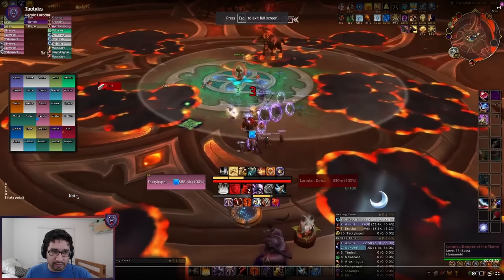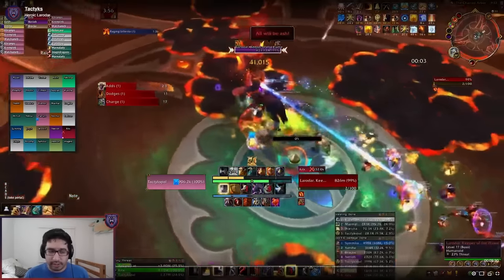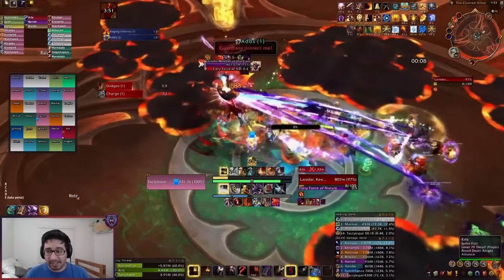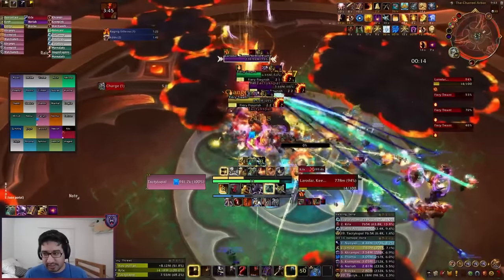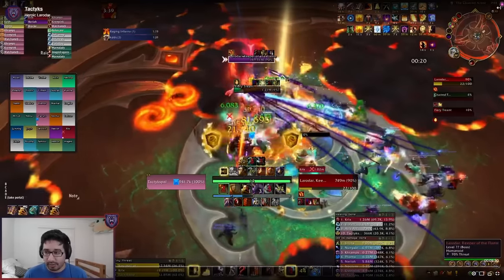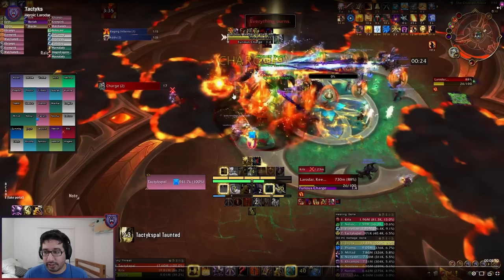This is Laredrar — a wing-end boss. Phase one versus phase two are going to be pretty different from a tank's perspective. Almost immediately on pull you get a few treants that spawn — usually three — and they apply a stacking dot called Blistering Splinters to the tank. Similar to Gnarlroot, use CCs to prevent stacks from building up. They also have a cast to interrupt, and they're fully CCable. Furious Charge is the actual tank buster here, and boss positioning is pretty important.